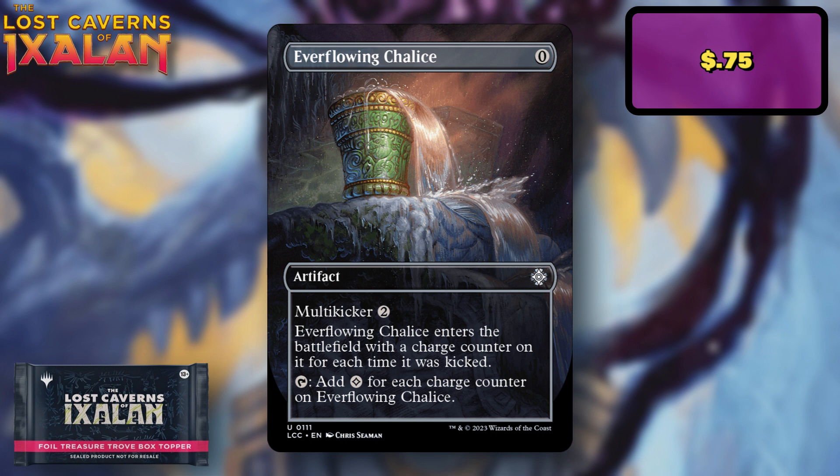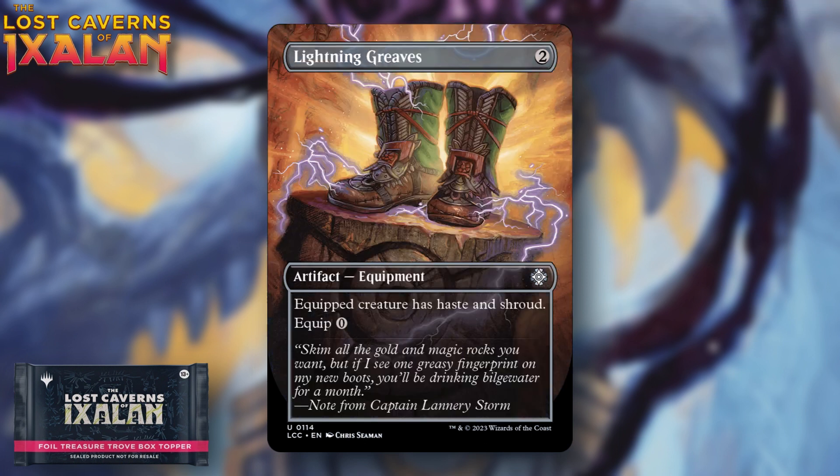Everflowing Chalice is like a $0.75 card that's been printed a billion times. It's a cool looking card and has its uses, but it's really not a card you want to be pulling out of your box topper slot. It's not going to hold substantial value, so it's kind of a disappointment and a bit of a letdown in that slot.